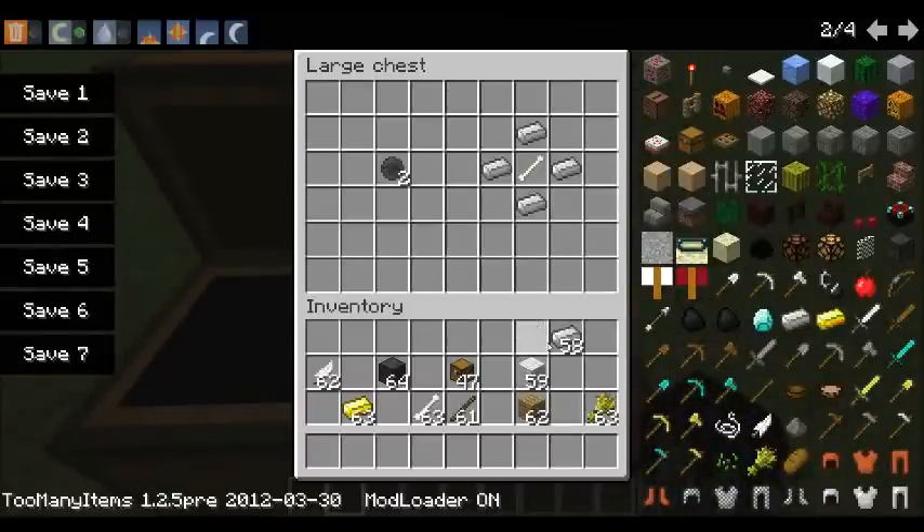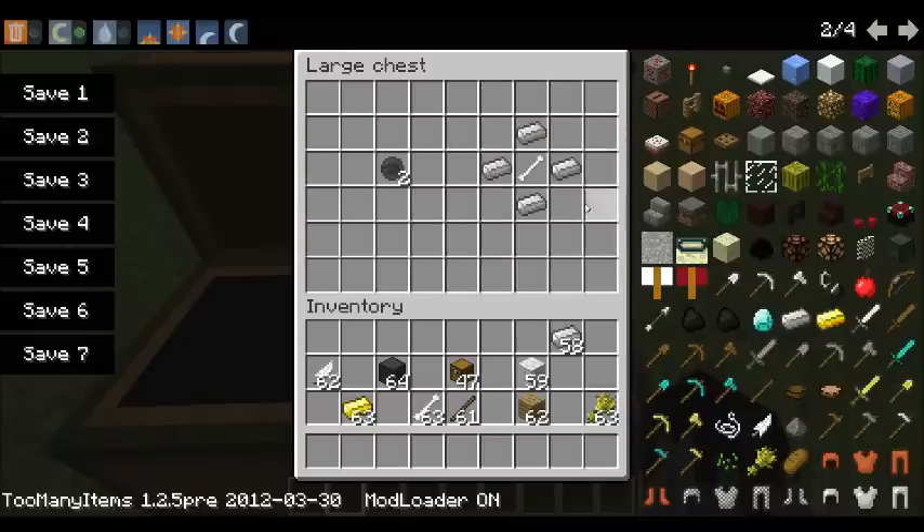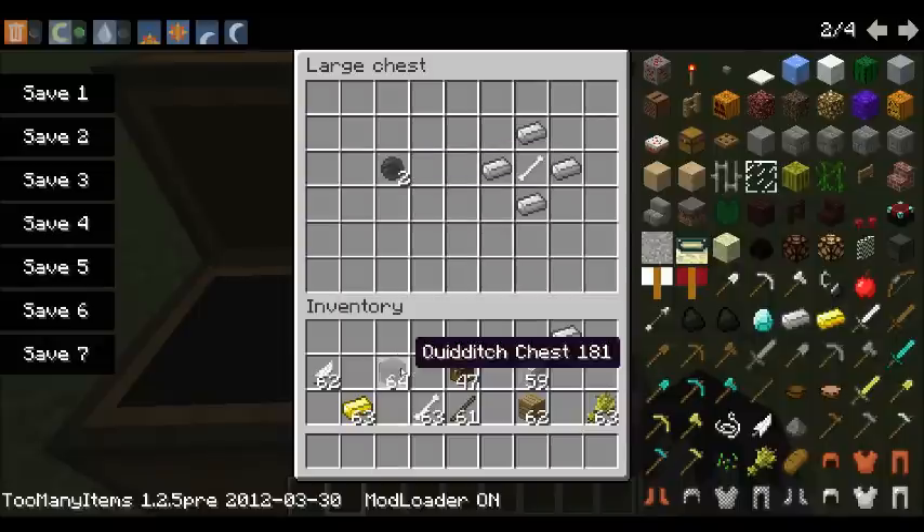First of all you're going to need to grab yourself some iron ingots, and into the crafting table you need to put them in a formation like the one I'm surrounding with my cursor. Four iron and one bone — and this gives you a Bludger.